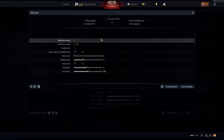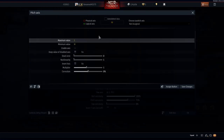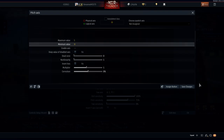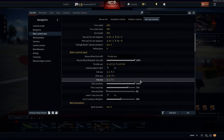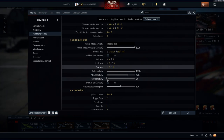My roll axis is going to be D and A. My pitch axis — maximum value is going to be for the high pitch where you're pitching up at a positive angle of attack, and the minimum value is where you're going at a negative angle of attack, which you want to try to avoid. My yaw axis is going to be Q and E, which is the same as it's always been. My roll sensitivity, pitch sensitivity, and yaw sensitivity are all going to be the same.